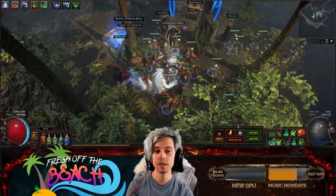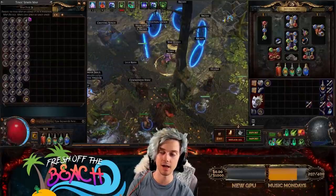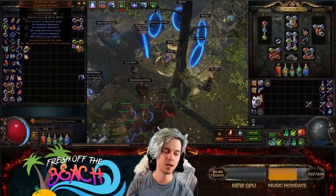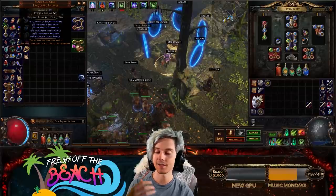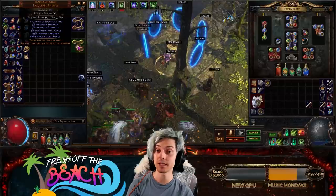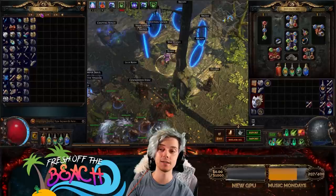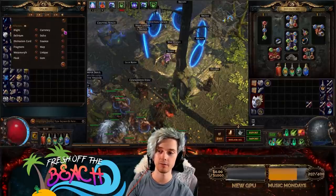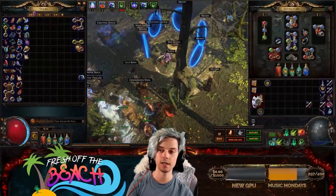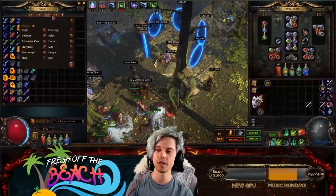Now let's quickly have a look at my stash tabs. We've got four — this is exactly what you get given at the start. In this first one, it's like my mini dump tab and also some unique items. I bought a Black Sun Crest to try to get a nice enchantment when I ran my Uber Lab. We didn't find anything good, but maybe I'll save that for another run. Then my first tab here — this is all my currency. You can also use stash tab affinities even on standard tabs. If you right click, you can select your affinity. I've got all of my currency going directly into this tab — your affinities will still work on your standard free-to-play stash tabs.